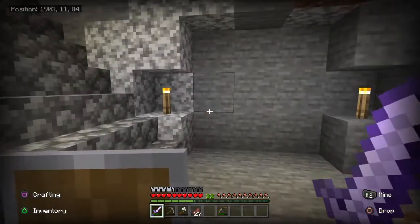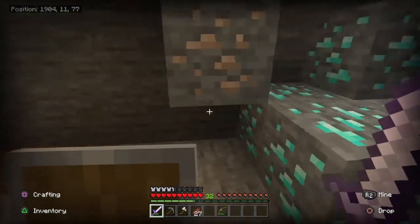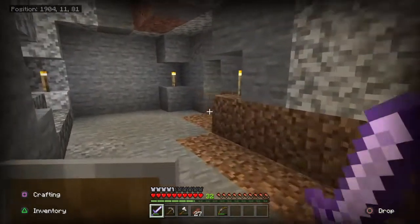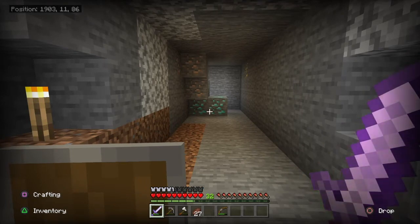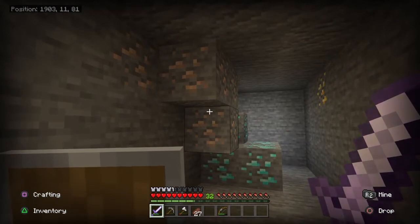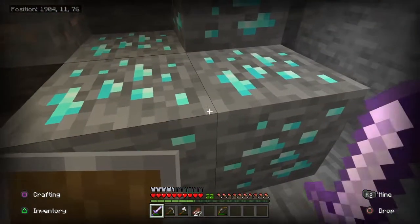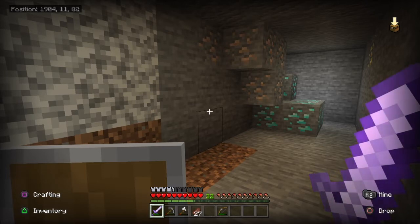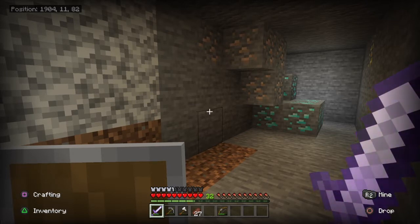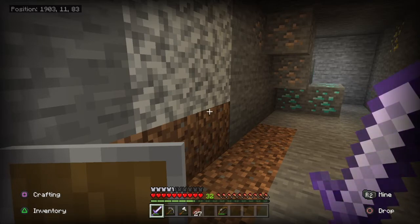I ran out of torches so I can't keep going, but I found diamond which is great. The way I'm doing this is a three by three going in straight paths, and then every other three by three I'll be making more tunnels, so it'll become almost a giant labyrinth. By doing that you find ores and materials much easier. Doing a three by three and then every other three by three tunnel gives you more chances — there's no way you miss a big area that might have diamonds. You get an even distribution of everything around you.